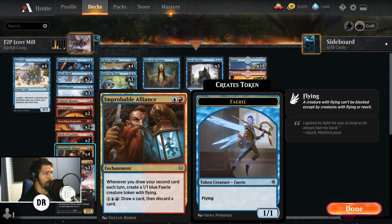Outside of that, we also have Improbable Alliance to help create fairies to either chump block or attack depending on the pace of the game. As you play the deck more, you'll understand how quickly you can mill someone versus how quickly you can beat them down.